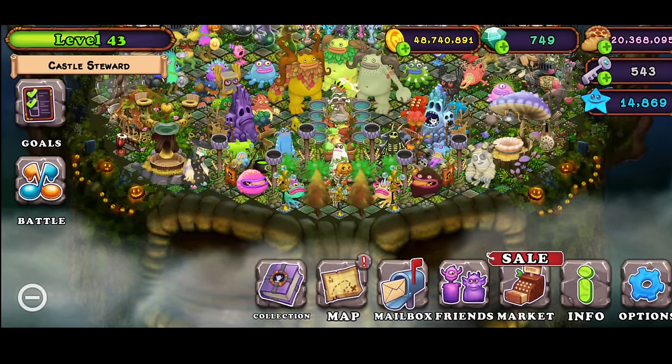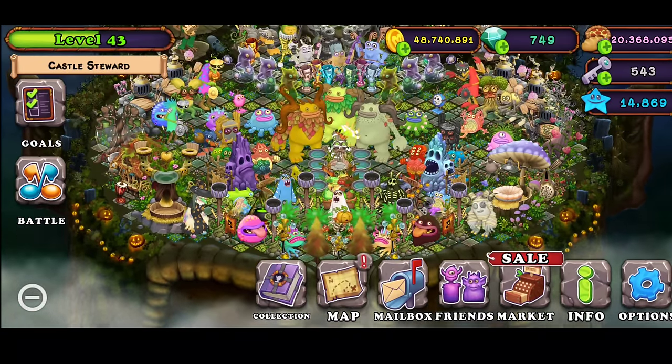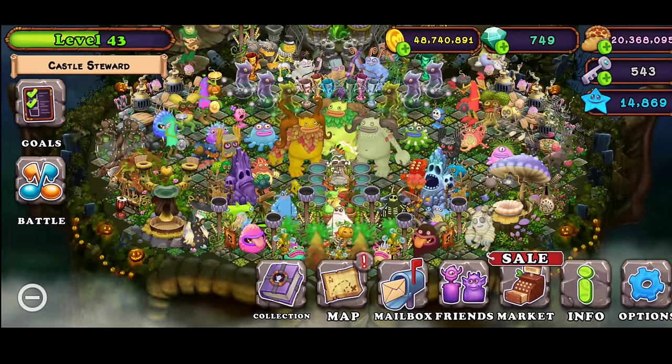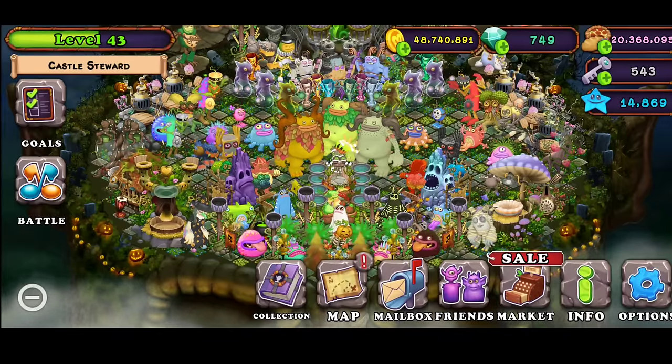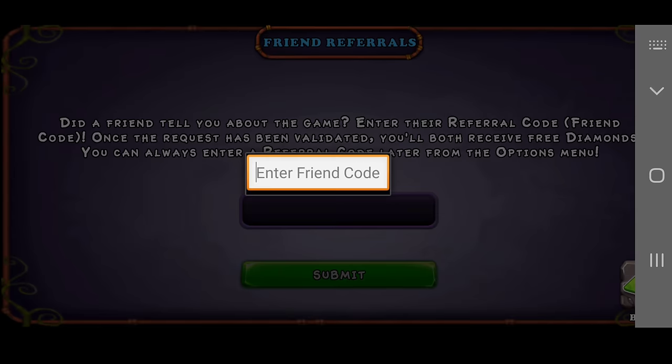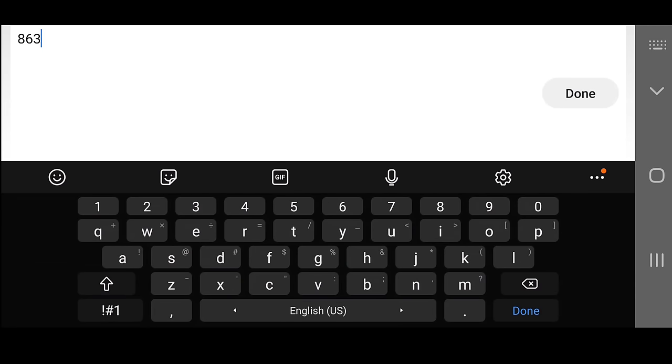The first tip is going to be about diamonds, because many beginners really want diamonds. One of the easiest ways to get diamonds in My Singing Monsters is by going to your options, clicking on submit referral, and then putting in 86359306, capital K, capital G. It's really that simple. You guys can pause the video to copy this code down, or you can write it on a piece of paper, and then click done.